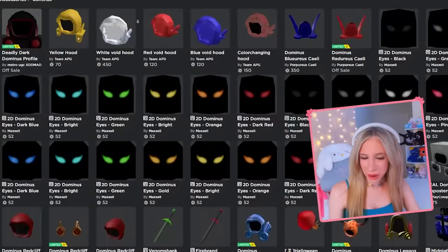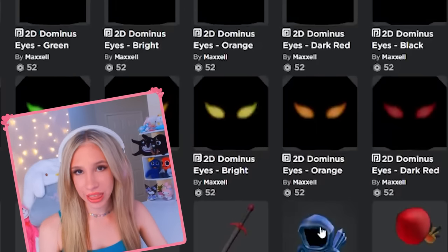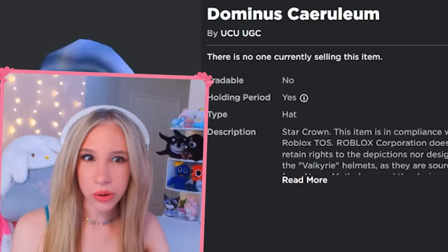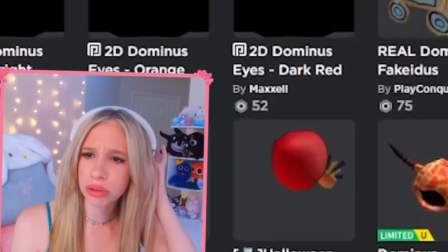Another popular limited item they're making in UGC is the Dominus — there are a lot of Dominuses. I still don't understand how this got past moderation because this looks like a legit Dominus, like Roblox made it. But no — some UGC creator did. Wait, it complies with Roblox TOS? Huh. Scratch that.